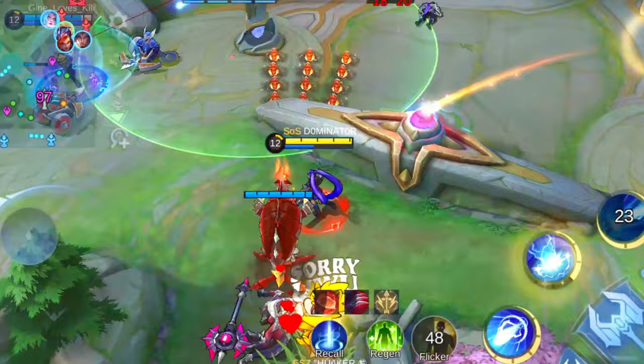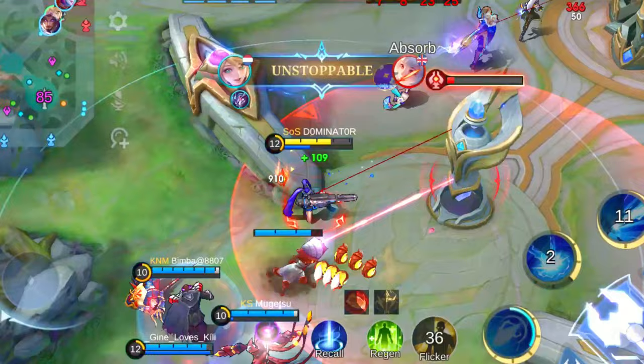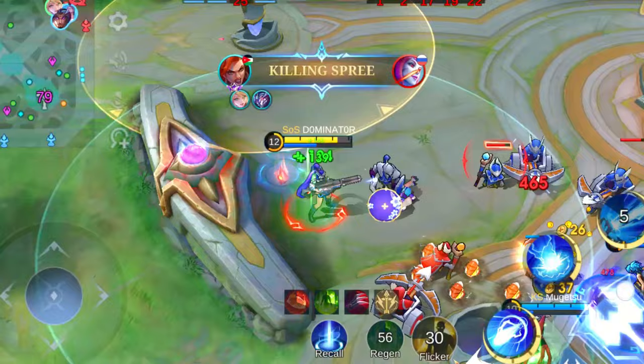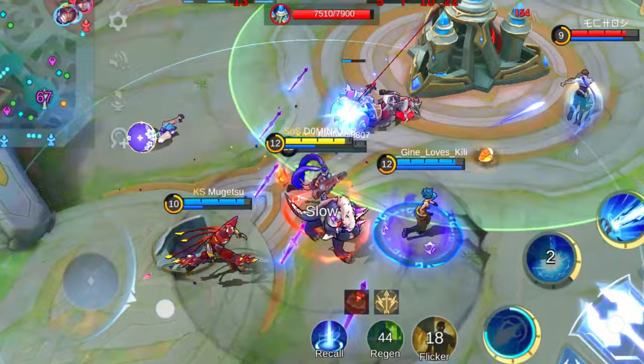Leila's not invincible. Heroes like Natalia, Ling, Sylvanna, Kufra, and Lancelot are like her worst nightmare come to life. That's why it's crucial to pick her against foes with short attack range and limited mobility. Think heroes like Bane, Johnson, Beatrix, and Karrie — they're practically begging to feel the sting of Leila's bullets.